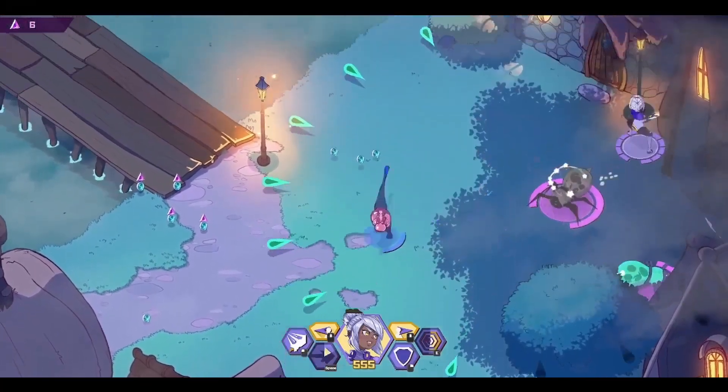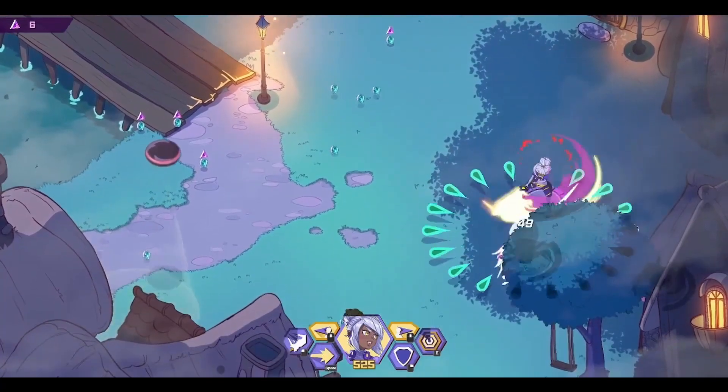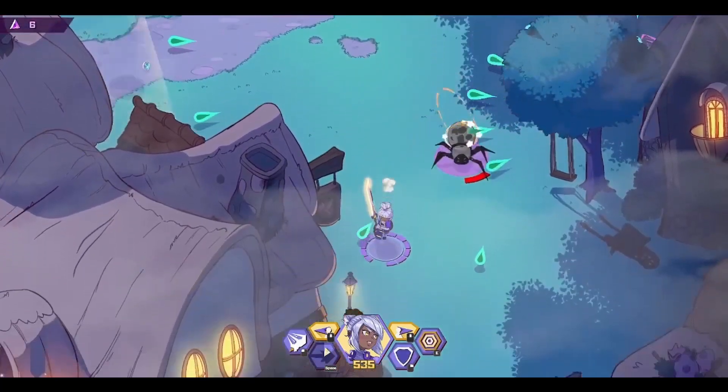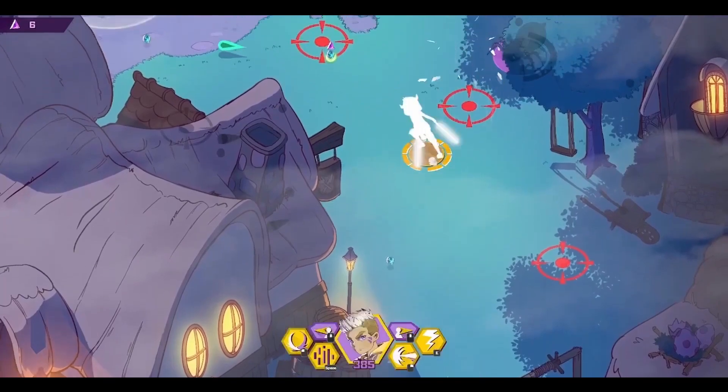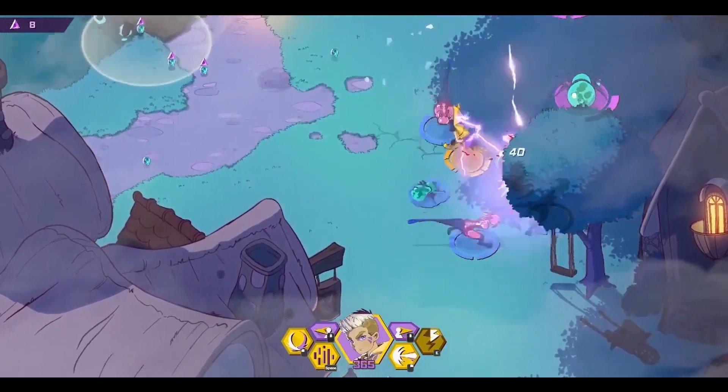As you can see, playing solo, you can swap between the characters with just the press of a button. Basically you have your character set that you pick at start, and then you combo abilities and chain between them.